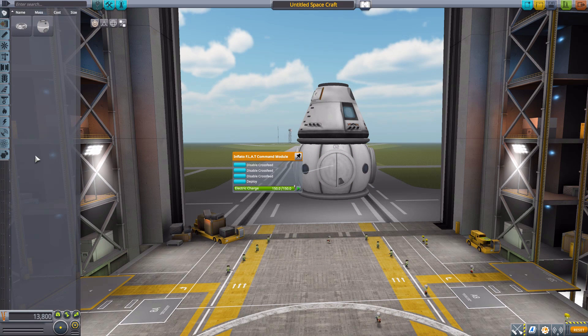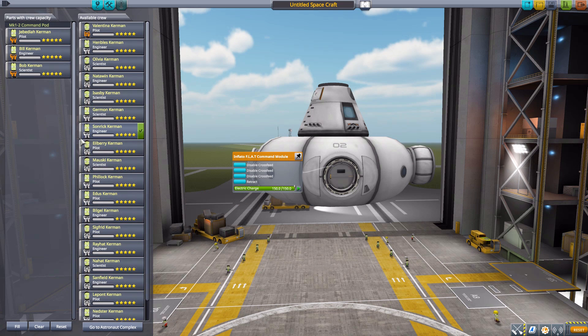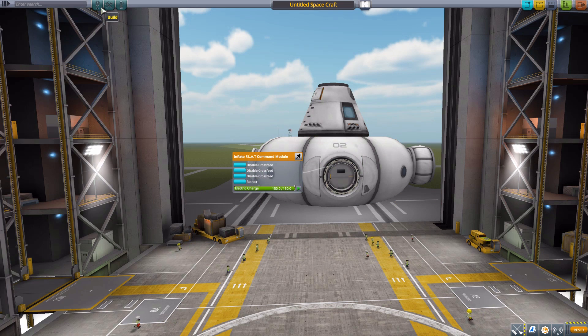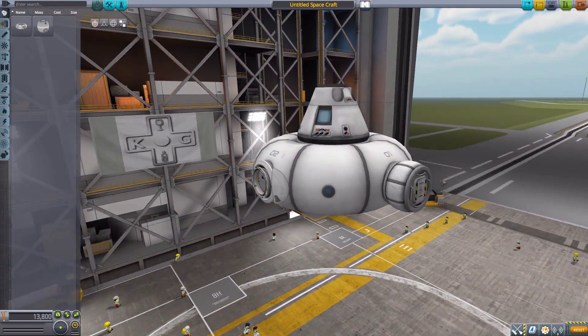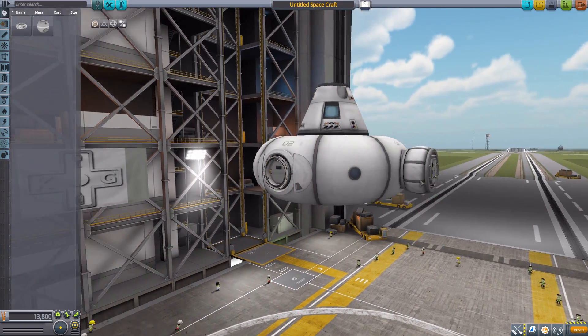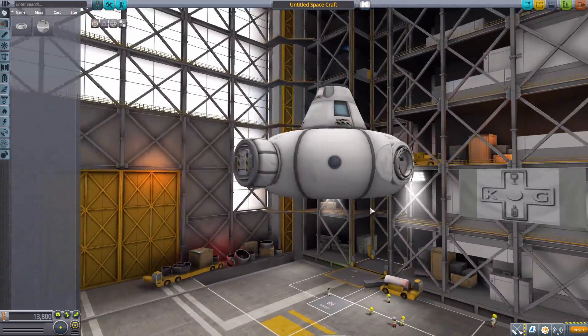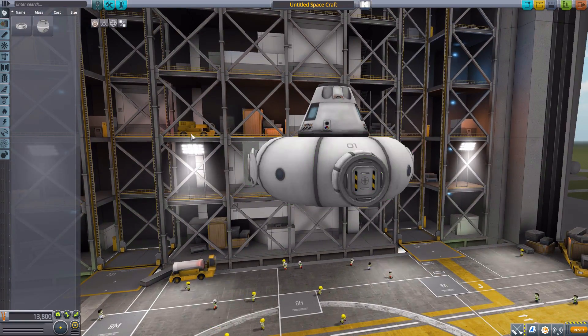This part, as well as several other inflatable parts in this mod pack, are of course meant to be deployed once you get them to their final destination. You bring crew along in another part and then transfer them in. So if you don't see crew slots here, that's not a glitch — you just transfer crew out in the world. Once inflated, it's a pretty nice thing with a lovely interior, a popped-out hatch area, and three very useful docking ports.